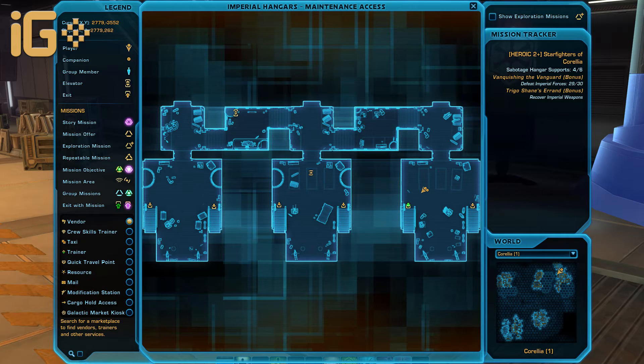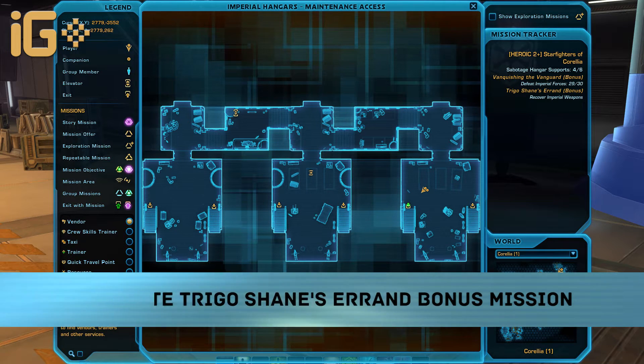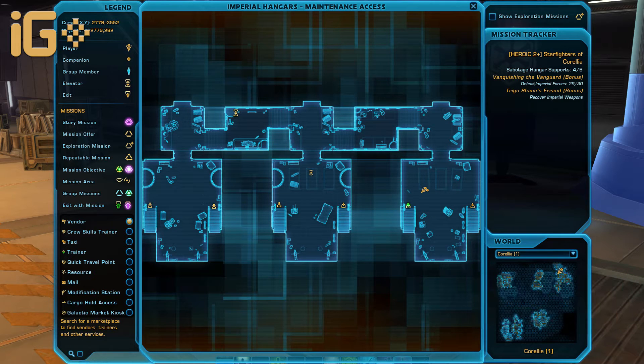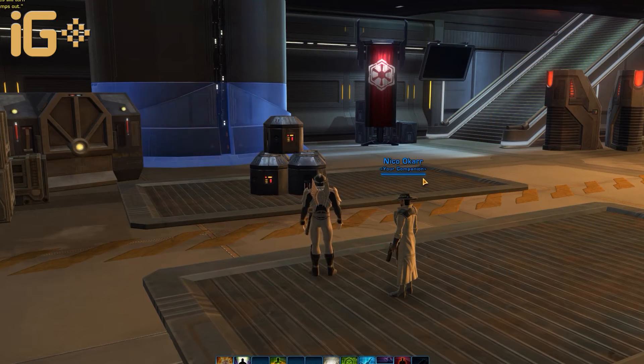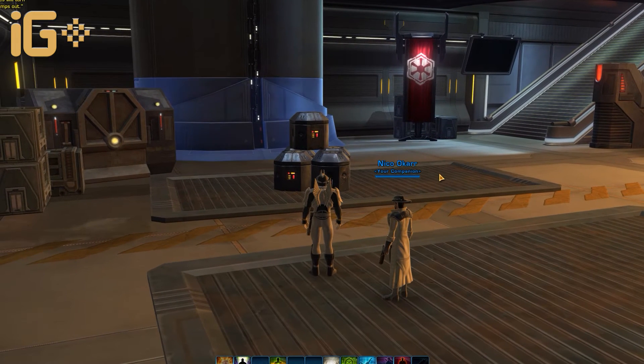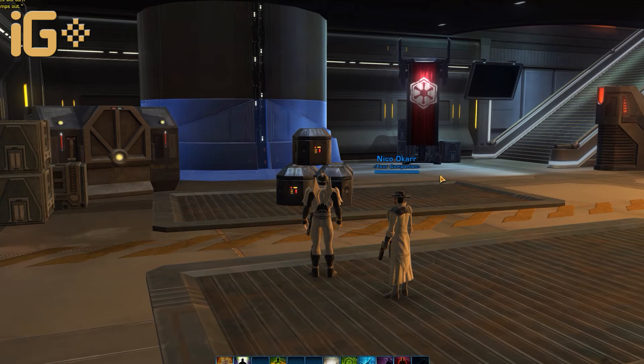So here is how you complete Trigo Shane's errand. First of all, you need to nearly finish your entire mission. Once you're there, you need to go to the leftmost chamber - not the one you might think, because you'll think it's on the right-hand side. Let me turn around for you. At the leftmost chamber, before you complete it, remember: you cannot click on all six of the pillars. The moment you rig your sixth pillar, your mission is over and you won't be able to complete the bonus. So leave one pillar alone.